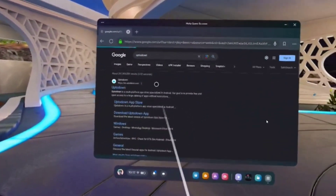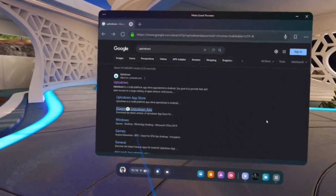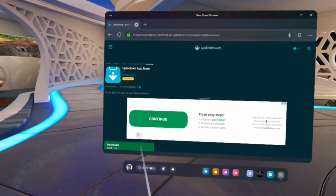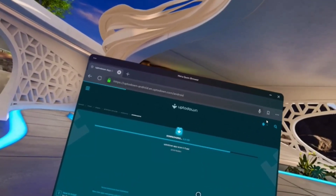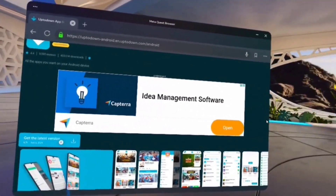I like to use Up to Down — go to the website. I'm gonna go ahead and download the Up to Down app store, y'all can follow me along if you want. Follow along, get the ladies version.